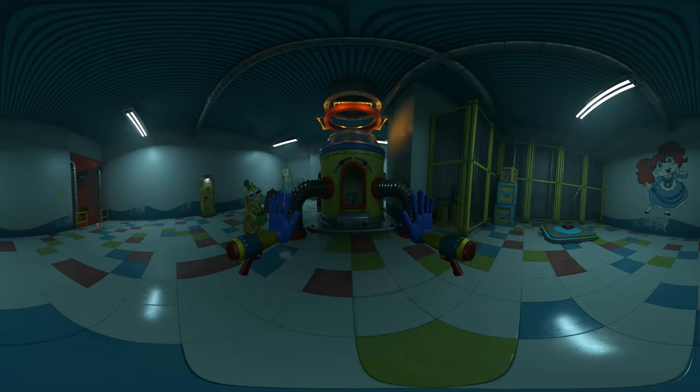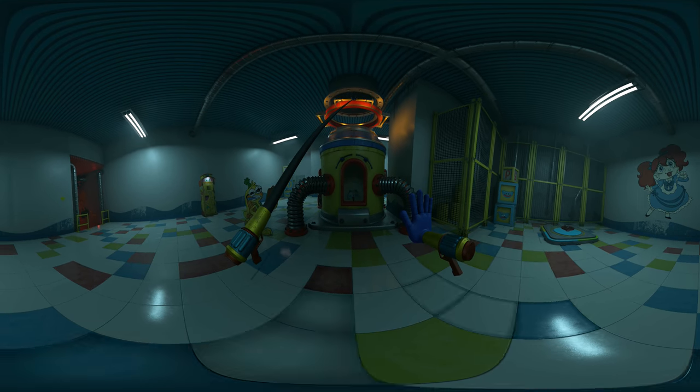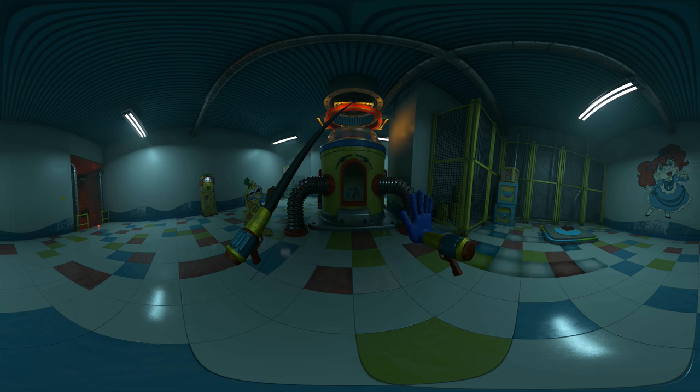Grab the handles on that pipe there and begin pulling. Our engineers set up this cool piping system that'll suction the toy straight from this machine right onto the train. You'll have to do this every time you finish making a toy.